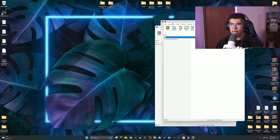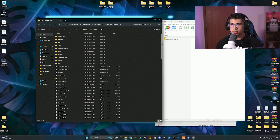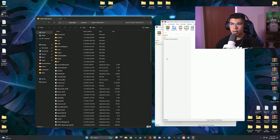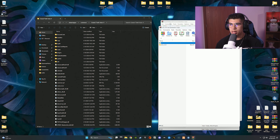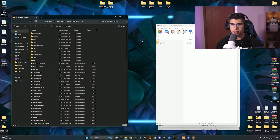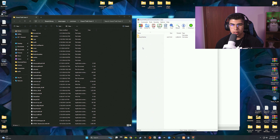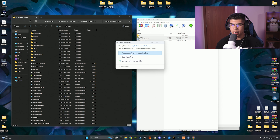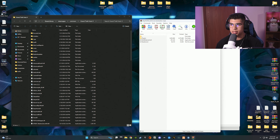Now open up your GTA 5 directory — I have mine shortcutted on the desktop. I already have Stop the Ped installed but I'm going to do it again. Open the Stop the Ped download, double-click it, and you'll see three files. Click on both of the relevant ones by holding left Control, hover over both and click so they're both highlighted, then drag and drop into your GTA 5 directory. I'll hit Replace since I already have them, then you can close out of the Stop the Ped archive.